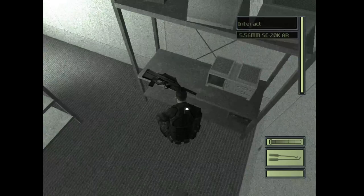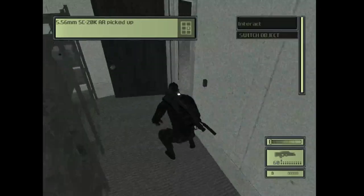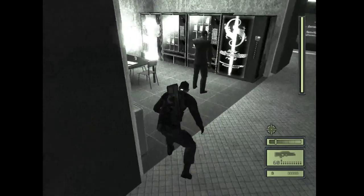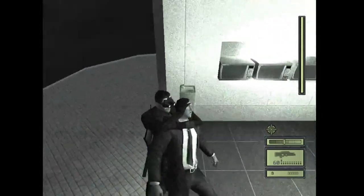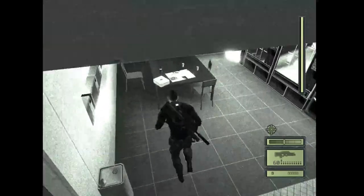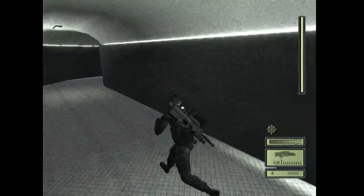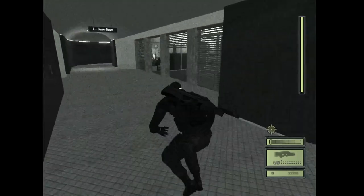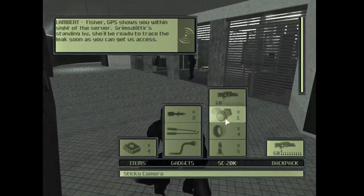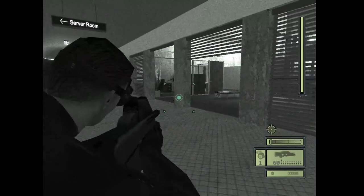Over here there's the SC-20K, which is the rifle, and then a few ammunition — a sticky camera, a sticky shocker, and a ring airfoil round. Then here you're going to sneak up on this next guy who's talking on his phone. Don't be too slow though or else his phone call will end. Grab him, take him to a dark corner and whack him. Go in here, take the med kit, and you're going to also want to take a soda can. Moving around each corner, make sure there's no guards watching. You can use a sticky camera to knock people out, and the sticky camera can be picked right back up so it's renewable.